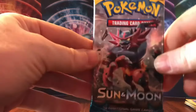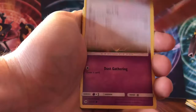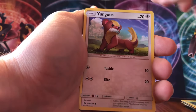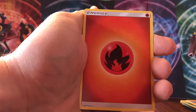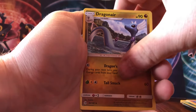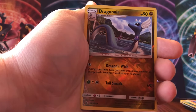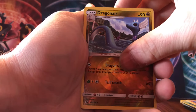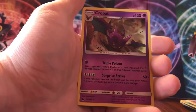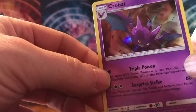Last pack — Incineroar. Maybe we can get something in this last pack. We'll go four and two, here we go. Lilipup, Cosmog, Rowlet, Yungoos, Turtonator, Fire Energy, Torracat, Poison Barb, Dragonair, reverse of a Dratini, reverse of a Dragonair — so we got the whole family: reverse Dratini, reverse Dragonair, and holo Dragonite. And the rare is Crobat holographic — nice holo, but again not quite a hit.